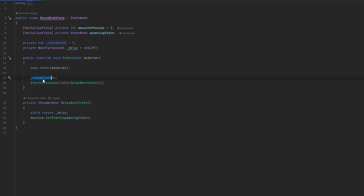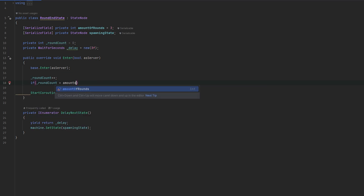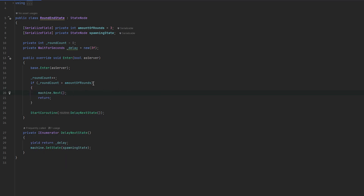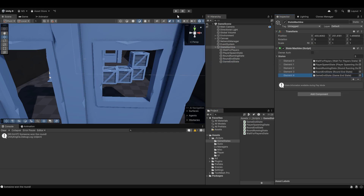What we essentially got to do is check the amount of rounds. The first time around it was one round, second time two rounds, and the third time we want to check: if the round count is greater than or equal to amount of rounds, then we essentially want to return here and move to machine dot next. So now we just move to the next state if the amount of rounds have been exceeded.